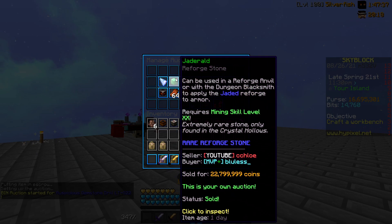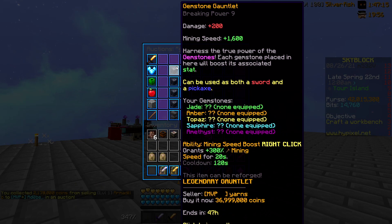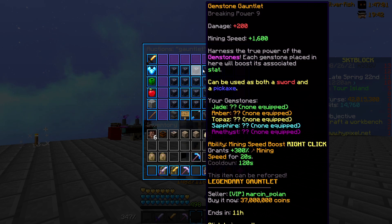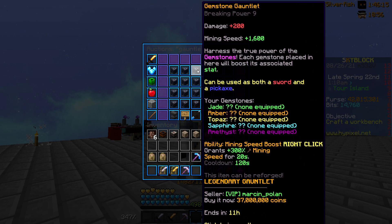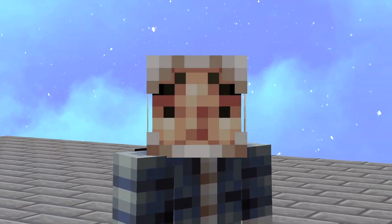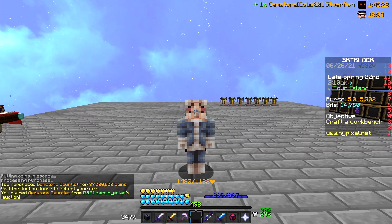I'm going to grab quite a bit from here - how much do I actually have? Let's grab a little bit more so we can buy the gauntlet. Oh there it is! The lowest one is 36 mil. It gives 1.6k mining XP. Are there any with reforges or are people just crafting these for money? They have 1.6k mining speed, 36 to 37 mil. I'm going to buy the gauntlet - 37 million. There we go, gauntlet!